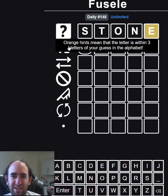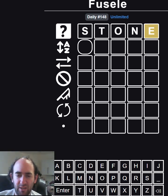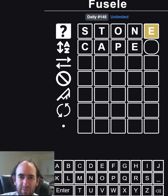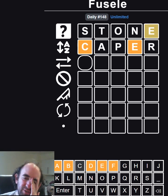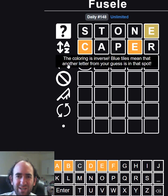Orange hints mean that the letter is within three guesses of your letter in the alphabet. I want to keep the E and see if it's in the word, trying completely new letters other than that. How about caper? That hasn't helped at all because the third letter could still be E. But we know the first and fourth letters are now very restricted. The colouring is inverse — blue tiles mean that another letter from your guess is in that spot.